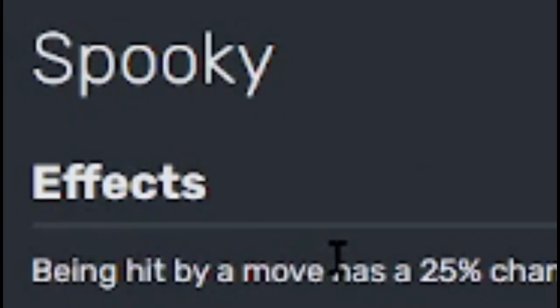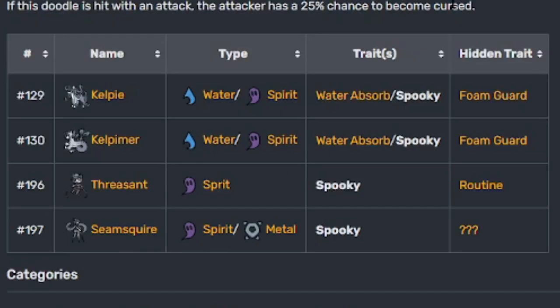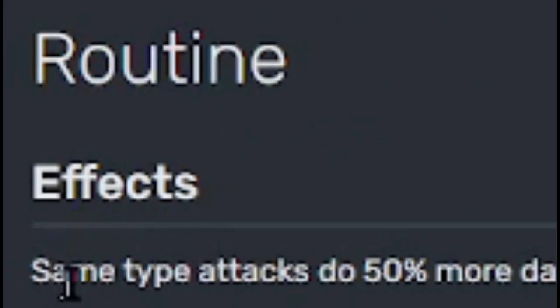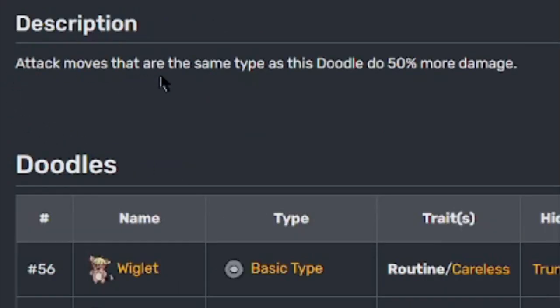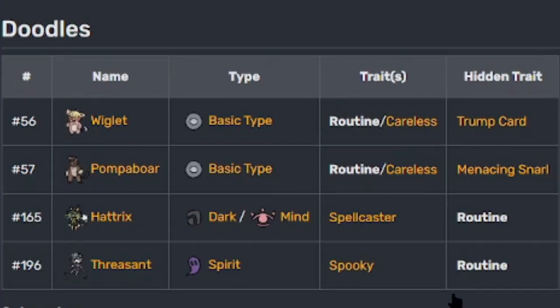Spooky: being hit by a move has a 25% chance to inflict curse on your enemy. Description — if this doodle is hit with an attack, the attacker has a 25% chance to become cursed. It looks like only Threscent, Seam Squire, Kelpie and Kelpie's evolution can learn that. The hidden trait Routine: same type attacks do 50% more damage to opposing doodles. Attack moves that are the same type as this doodle do 50% more damage. The final evolutions that are male or female do not have a hidden trait — Threscent's baby version has a hidden trait but if you evolve it all the way up it does not have a hidden trait, which you will see later on.